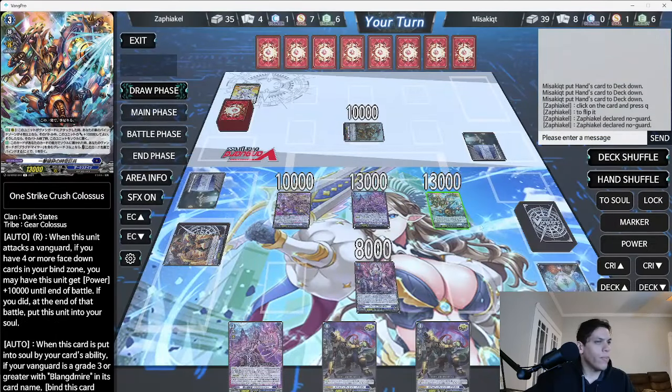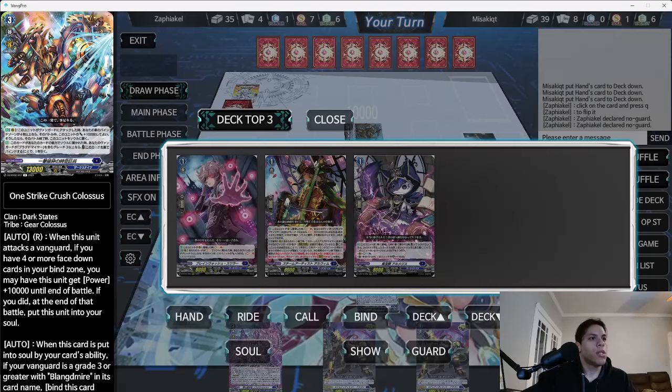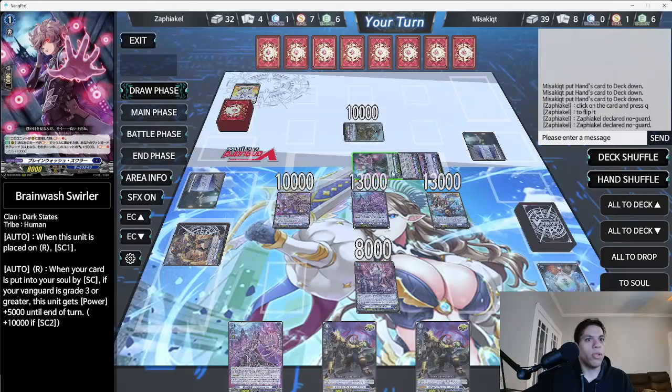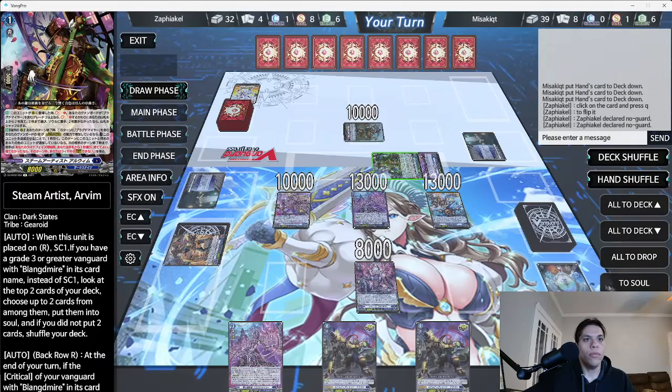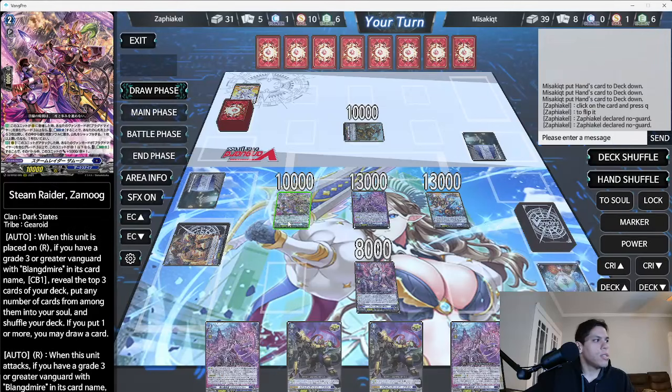So we'll click on it, look at the top three, put them all into the guardian circle, then into soul, and we get to draw a card. When this unit attacks, if you have a grade three vanguard we can use the skill now. We swing, flash for skill, energy blast three — he gets 5K and a crit, so power plus 5,000 and crit plus one. Looking at the top, I now have three energy.